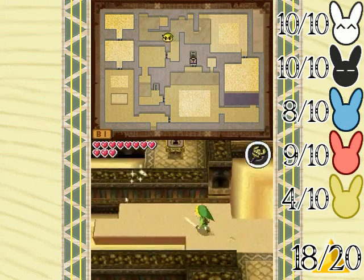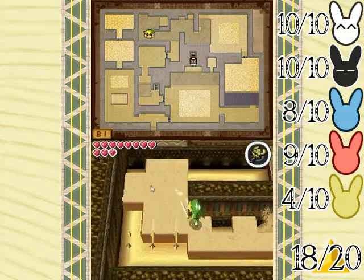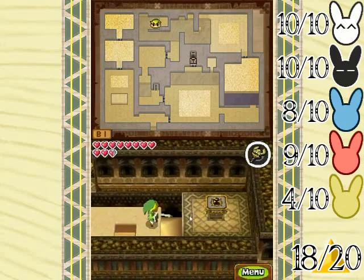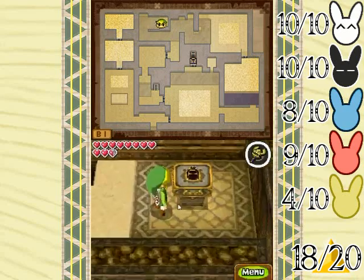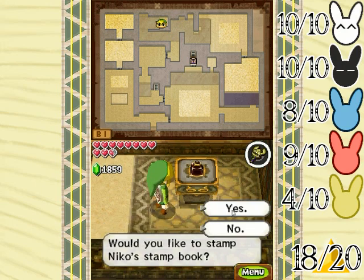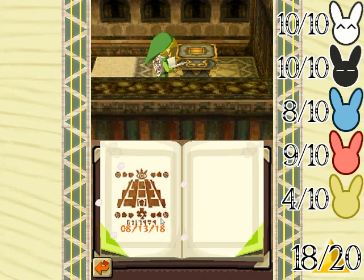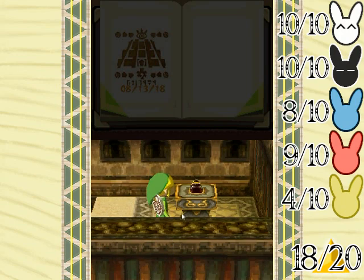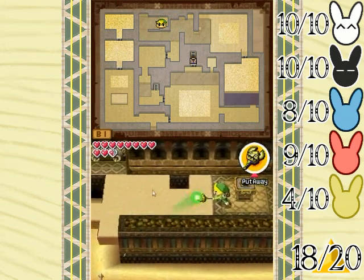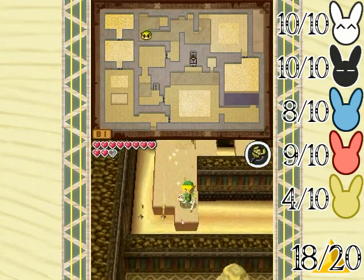Over here to the left is a rather tricky stamp station to get to because you've got quicksand, holes that you can jump in, and spears of doom. That worked out a lot better than it did on other playthroughs, let me tell you — I must have fallen in the sand like 20 times once. So that worked out pretty well. I guess practice pays off, or sheer dumb luck in my timing.